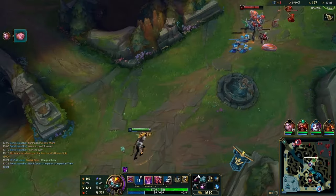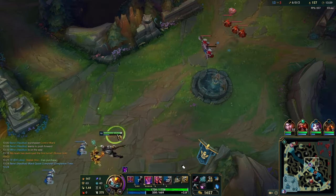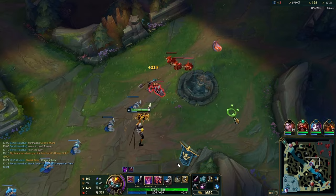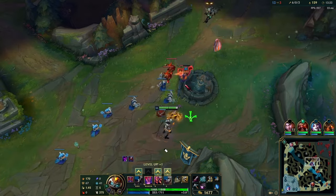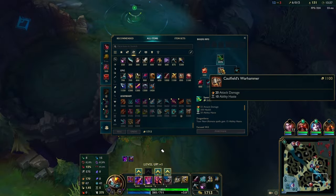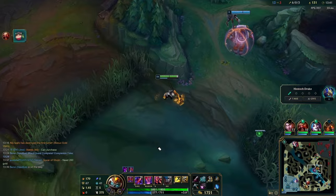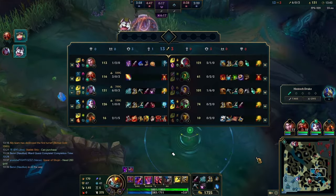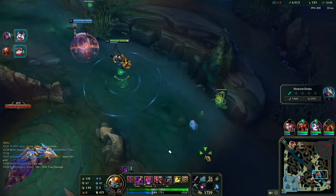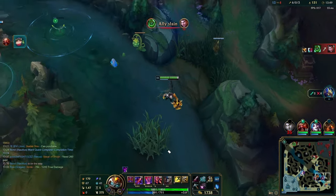Feel free to be greedy on Varus — this is again the benefit of this build, the benefit of Bork. We can stick around on higher gold counts than we normally would. Usually you'd recall on 1000-1500 gold, but when you play Varus with Bork and Overheal, your abilities don't cost any mana basically because you only use them when you're actually all-inning someone. You can just push the wave with autos, so you can often greed and take much larger resets like 2k-2.5k, because you have the sustain and tankiness to stay on the map.